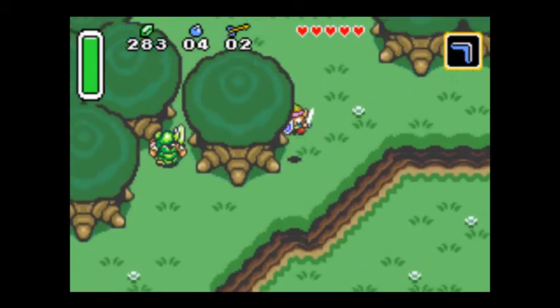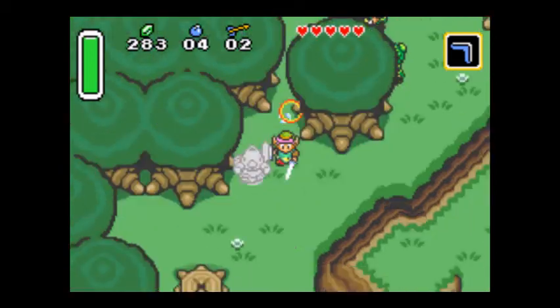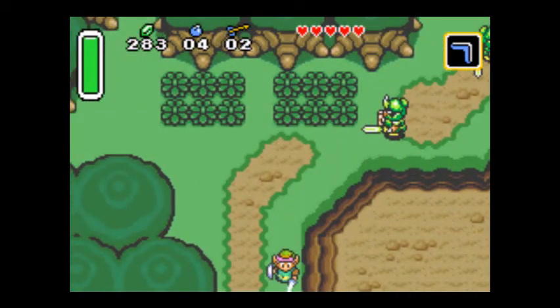Fairies are just a lot of hearts — I think it's eight hearts total if you pick one up. But once I get the bug-catching net and a bottle, they become a lot more useful.